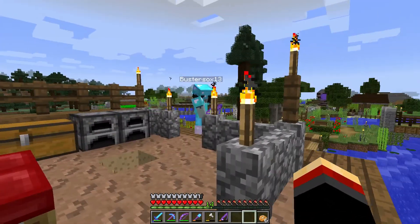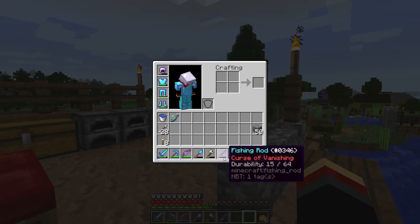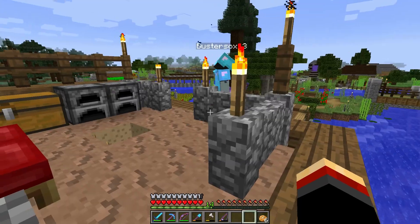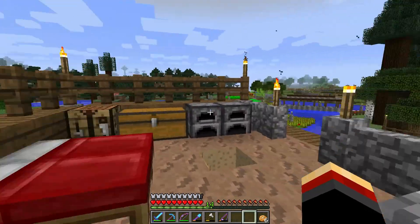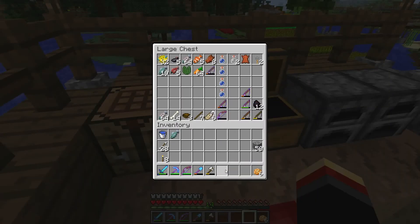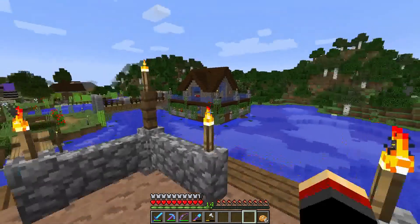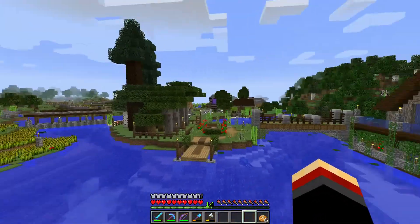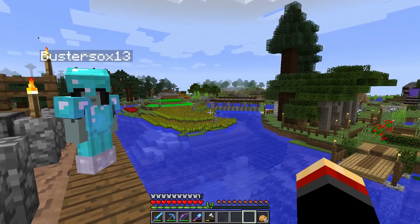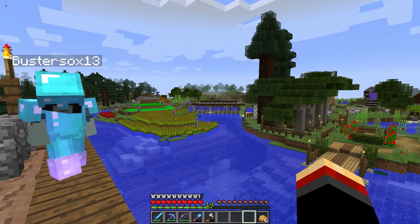This is a little fishing platform. I'm using a Curse of Vanishing fishing rod, so after these 15 uses it's going to be gone forever. That's a new enchant you can get in the 1.11 snapshots — I think it disappears, or you can't repair it, or if you repair it it disappears.